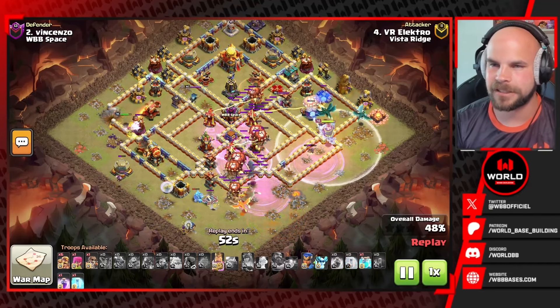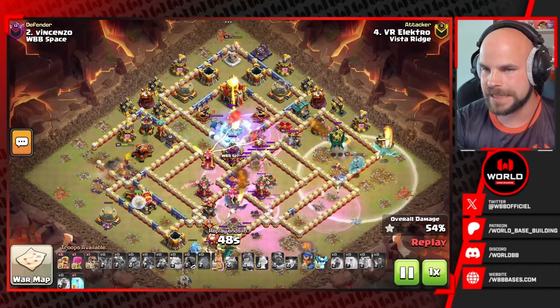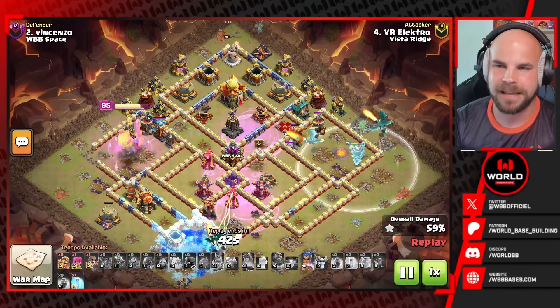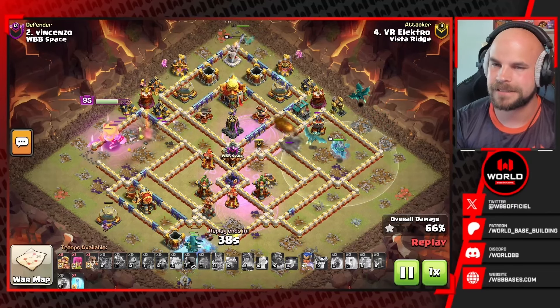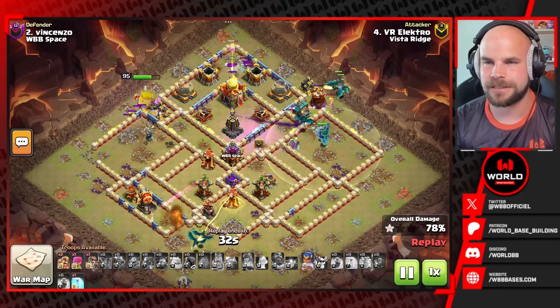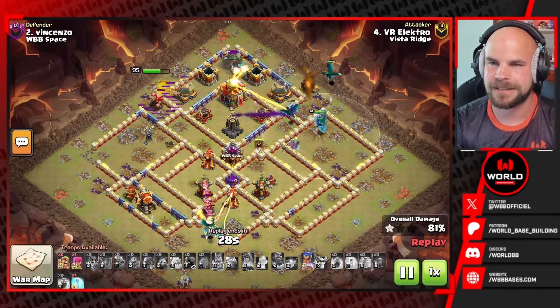Lots of traps — down it goes. The blimp fell well short of the town hall. He drops in the clone — he did get a dragon rider in it, but both dragon riders get absolutely slapped by the monolith and he gets nothing out of that blimp. That is unfortunate. At least he got the eagle, but now he's got to try to get the town hall. The royal champion is moving in, but lots of skeleton traps are distracting her.